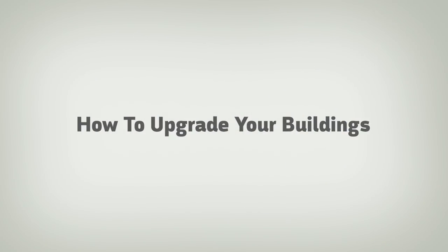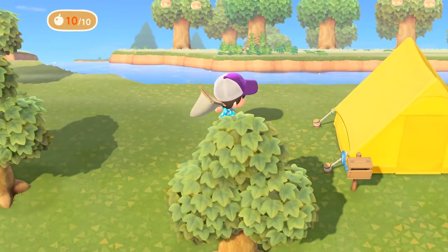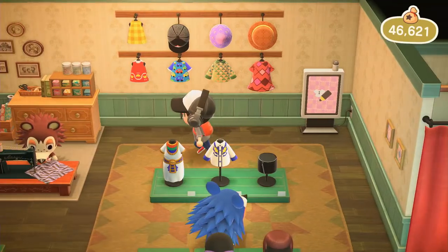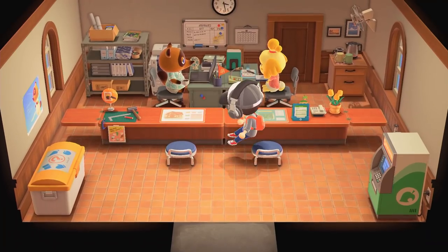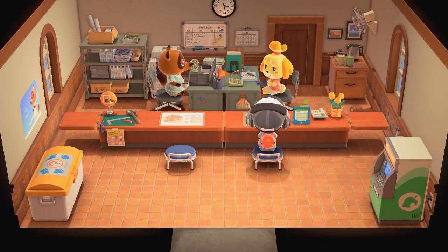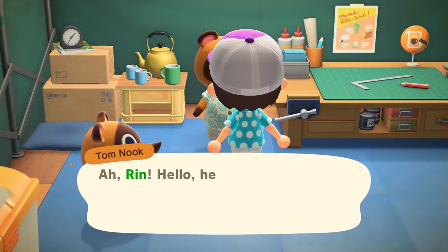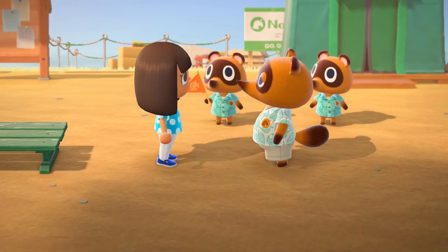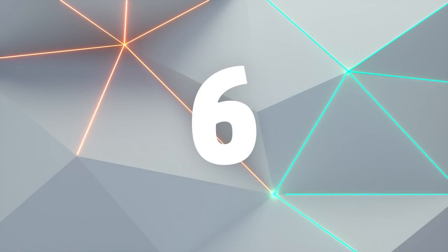Number five: how to upgrade your buildings. Your island is pretty bare at the beginning, so you might be wondering when you get essential buildings like the Able Sisters and Nook's Cranny. The short answer is just to wait. It took me about a week to get residential services, and two weeks to get the Able Sisters. The best advice we have, without time skipping of course, is to help Tom Nook as soon as you can when he has an errand for you, and take it day by day.